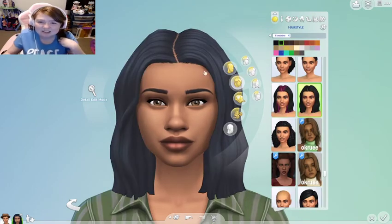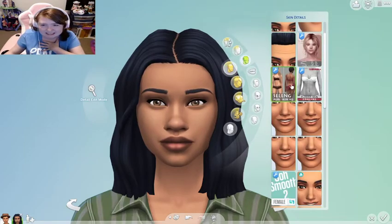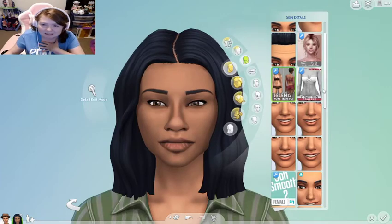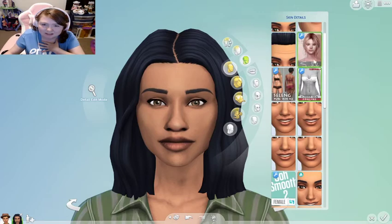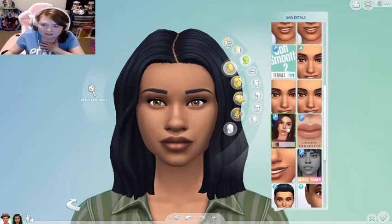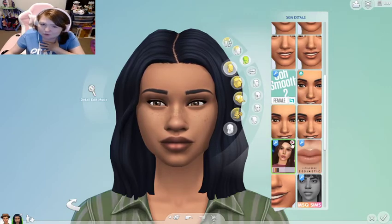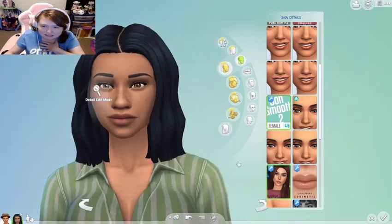Yes we did — right here. The other one had bangs but I don't feel like there's a huge difference. Now I am gonna give her some skin details. What skin detail am I gonna give her? I'm trying to think what would complement her best. Oh, I like those freckles. I don't know if the original had freckles, and then I kind of like that to smooth out her face and give her lips a little more detail.